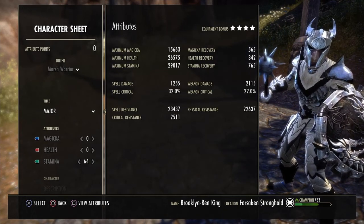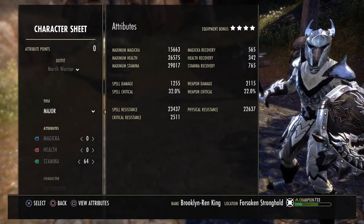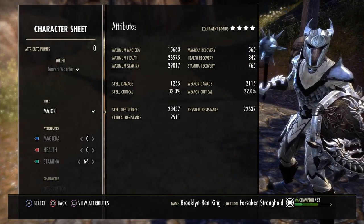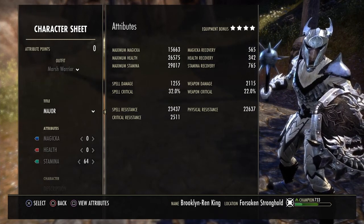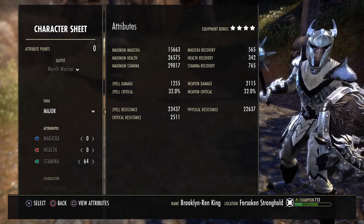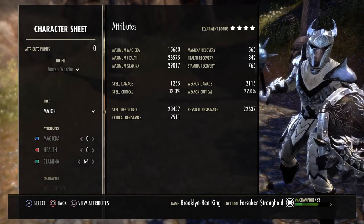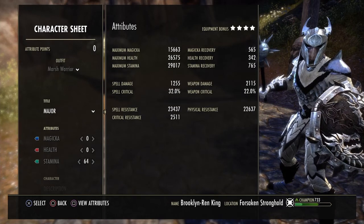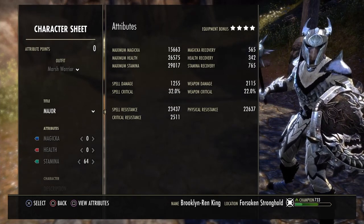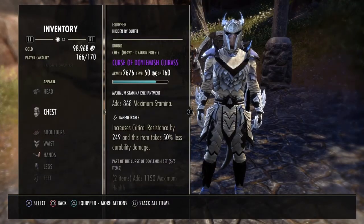It's very good in both PvE and PvP. Now, you guys are looking at the Dotty Build 2.0 right now — that's a video for another day, but we're gonna focus on one of the sets for it. Let's just jump into it right here. I'm gonna break down the set and why it's underrated to me. The set is the Curse of Doyomish.